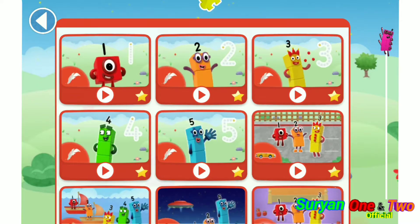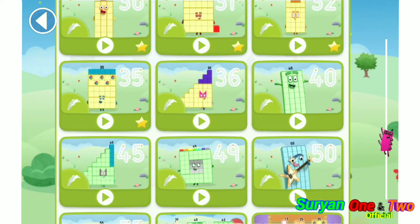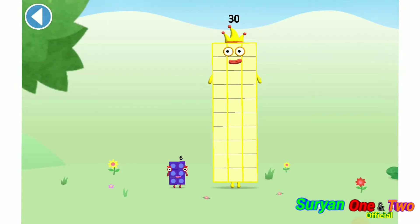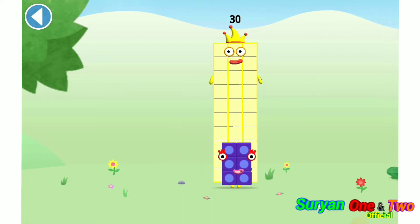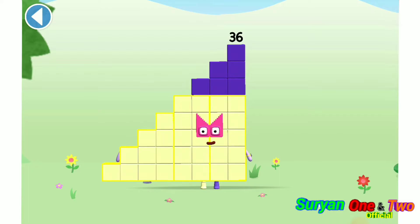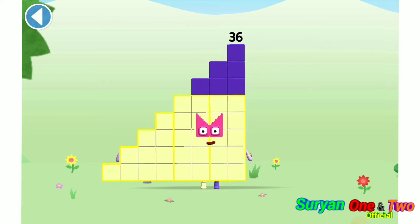Let's play. You're about to meet number block 36. Can you add 6 to 30 and make number block 36? Drag number block 6. Well done! This is number block 36. This number block is made up of 36 blocks.